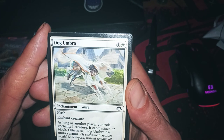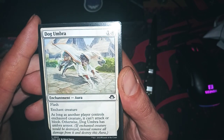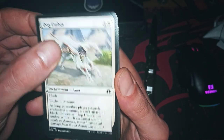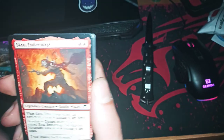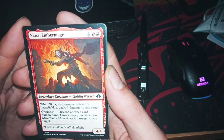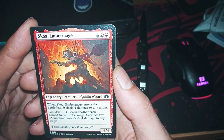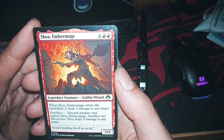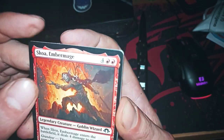This is that guy in Japan — I think he's a dog. A legendary common goblin — wait, wait, wait. This is a legendary common goblin for six mana? Hmm, I don't like it.